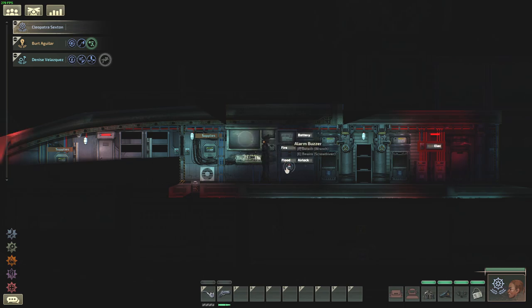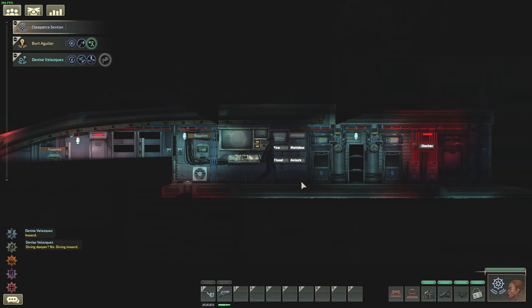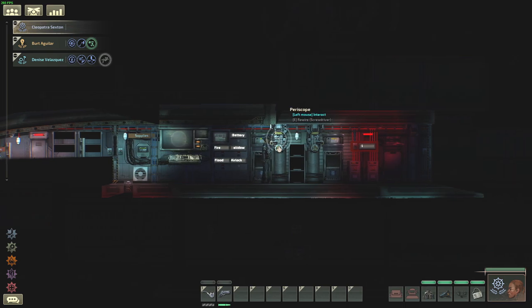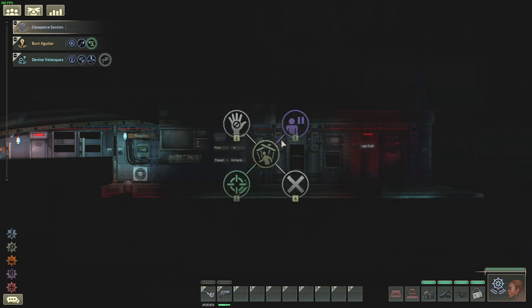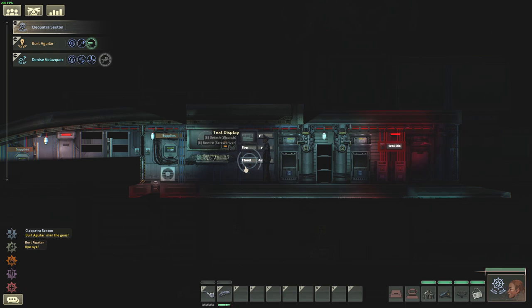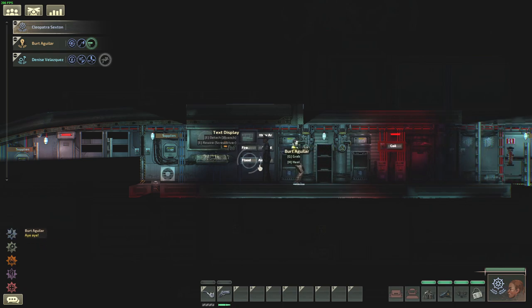You can prevent that by manually giving orders and getting used to which crew member you're assigning to. For example, if you want a specific gun always manned by one character — especially important if you hire security officers who are good with firearms and ship guns — you middle-click on the item while holding left shift. Then you can pick the best person with left mouse, or pick a specific person with right mouse. For example, using right mouse I want Bert to use it, and now Bert is on the gun.